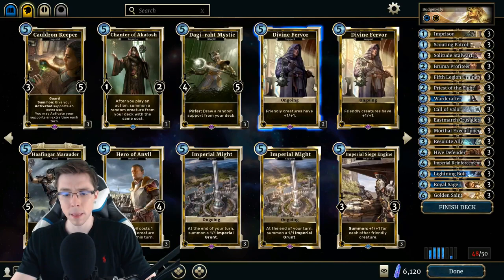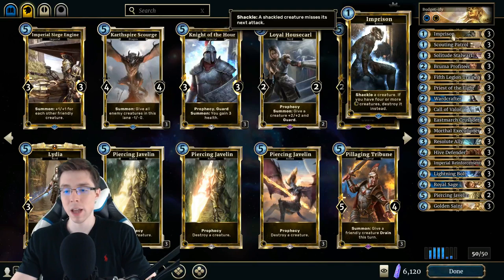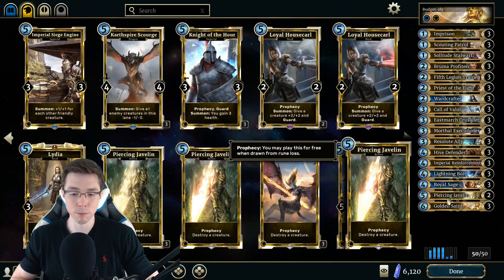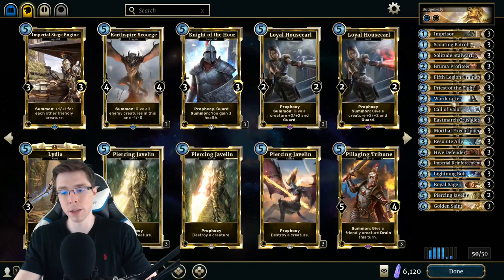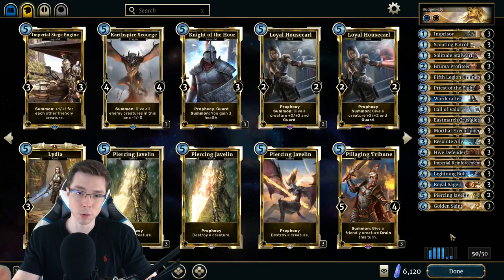Obviously if we could play Divine Fervors in these slots we would, but instead I'm going to include two copies of Piercing Javelin. Piercing Javelin isn't in this deck because it's kind of slow — it's obviously a fine card, it doesn't make any deck much worse. But we have Imprison as our main removal, and as soon as we start dealing a lot of damage we can focus on hitting face with cards like Lightning Bolt. There's not really a lot of things only Javelin can deal with in games we're going to win anyway. If the game goes too late, Javelin gets better, but our deck probably stops winning at a certain point. Definitely include that one copy of Divine Fervor from your level 9 upgrade — or go down to two Priests of the Eight and get that Divine Fervor in there. It's a really important card and will lead to a lot of wins, especially if you can get the 2nd and 3rd copies.